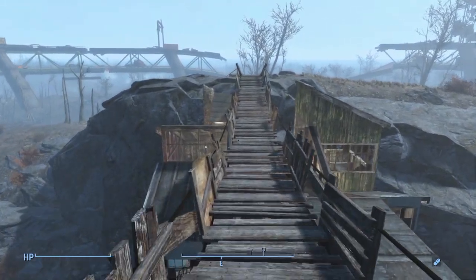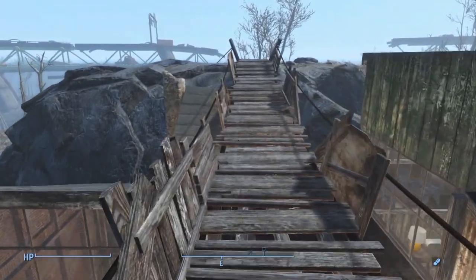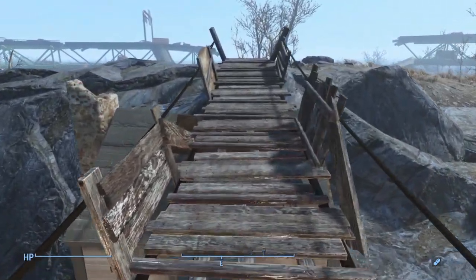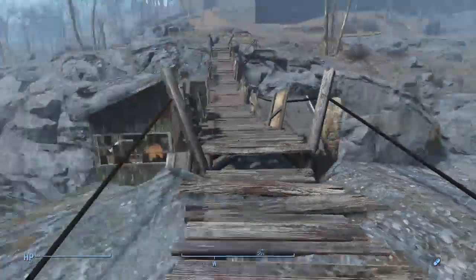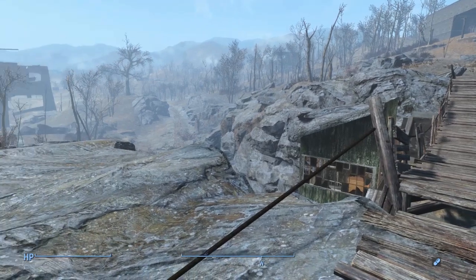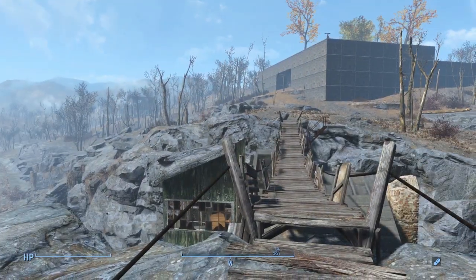I tried to get everything built into it as close as I possibly could to make it look like it is part of the bridge, but without doing some serious glitching with the place anywhere tool, this is basically what you get. I don't know if you guys have ever seen this location before - I assume if you've been to Ten Pines, you've also found this.